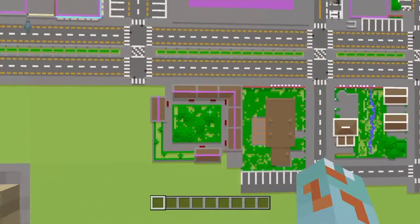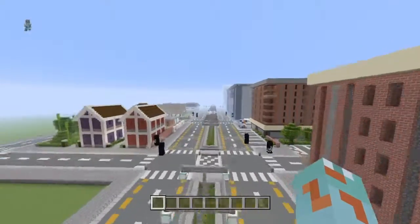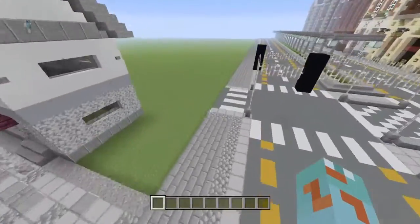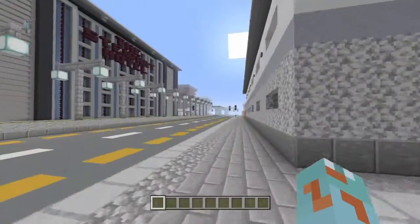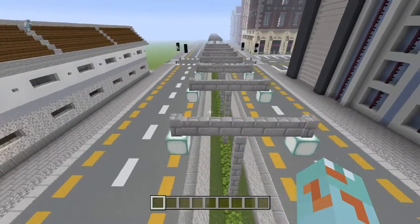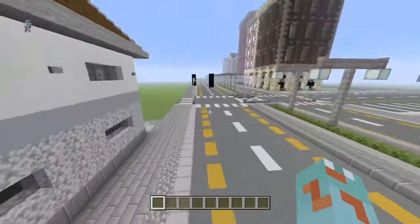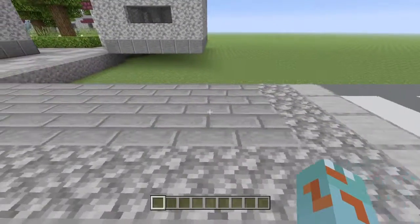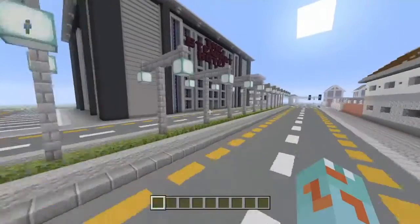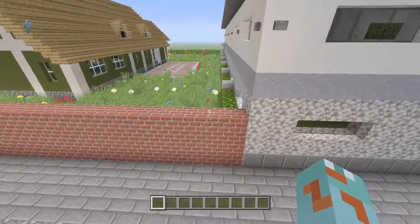First I'm going to be showing you the new part of the residential zone. Last time I said it was going to be really crappy council estate houses — it's not, they're actually quite nice. They're in a quiet little area, except part of it is on the dual carriageway, but that's not a problem. However, this is: it's one block too big.